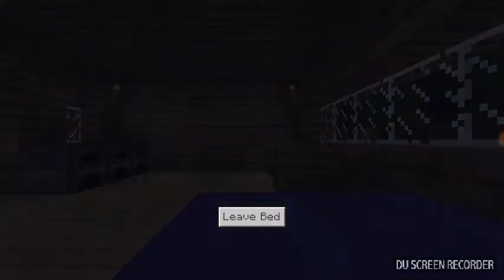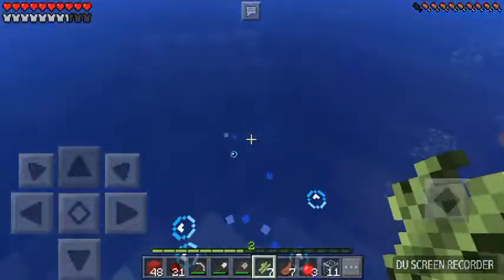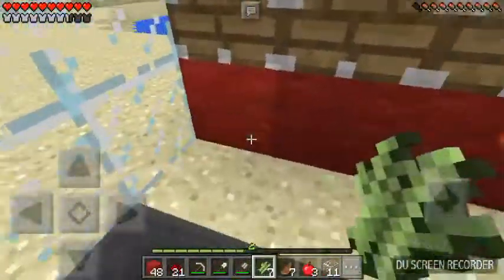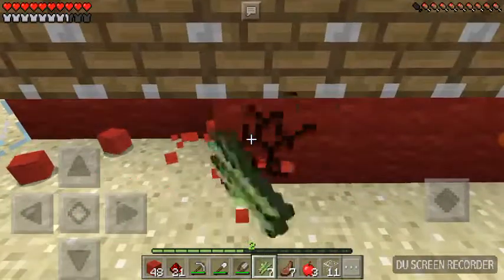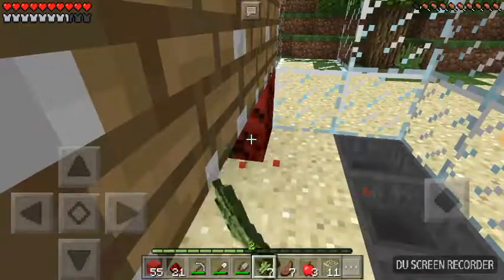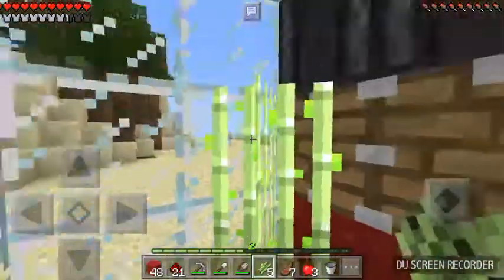Has it grown yet? No. I'm just going to go ahead and show y'all how this is going to work, and then I'm just going to plant it. When it grows, I'll just get more and plant that in. Let me just show y'all how it works. Can I even place blocks right here? Oh yeah, because I have to be next to water — that's what I need the water for. I'll have it back the way it's supposed to be, so if it works correctly, when I grow it all the way up...